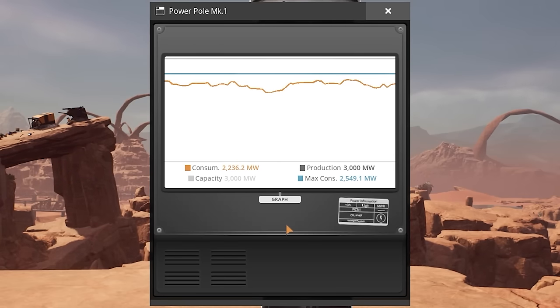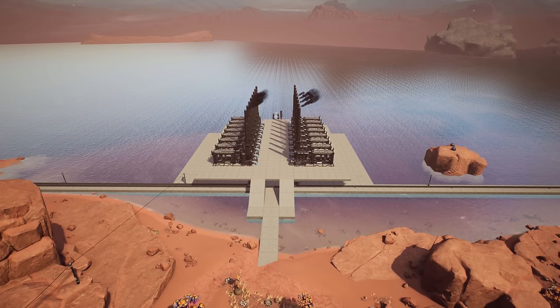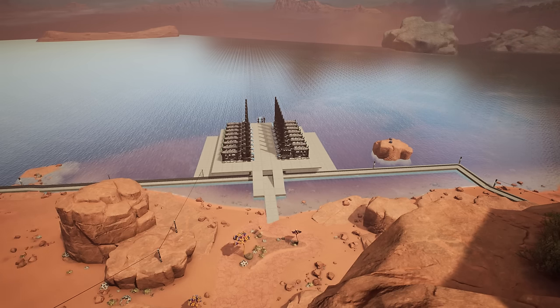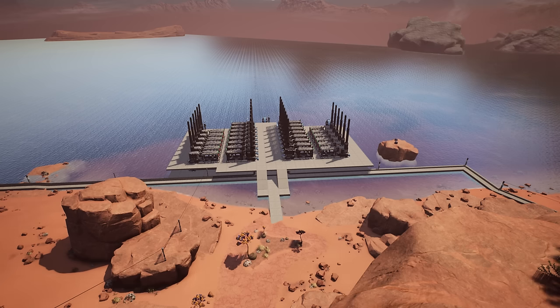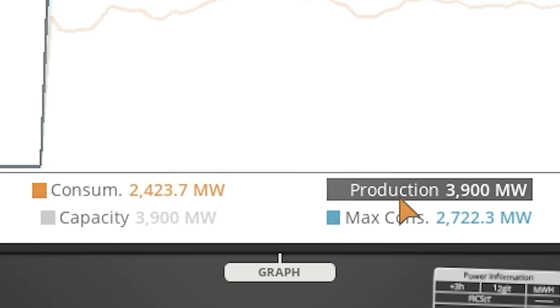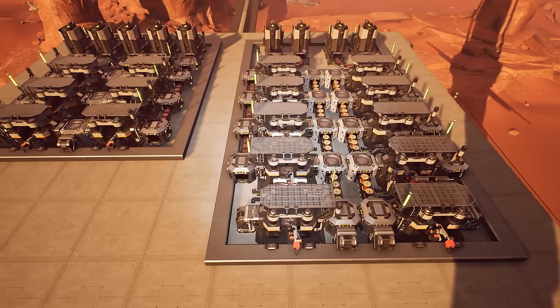The first plan of action is to increase our power production. We're sitting on 3,000 megawatts at the coal power plants, so let's add 12 more coal generators to this plant — bada bing bada boom — increasing our power production to 3,900 megawatts. I've also doubled the copper production by overclocking the miner to 270 per minute, because that's what a mark 3 belt holds.